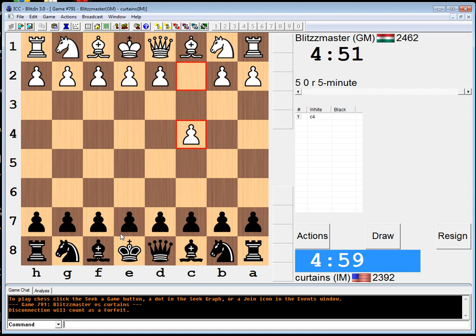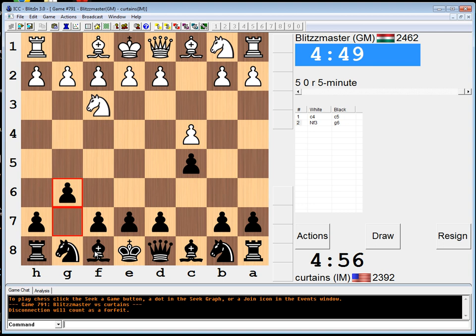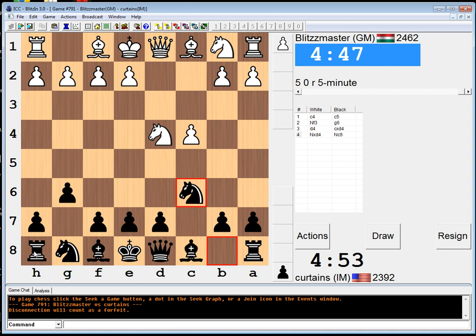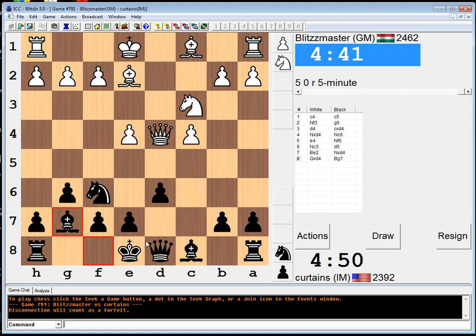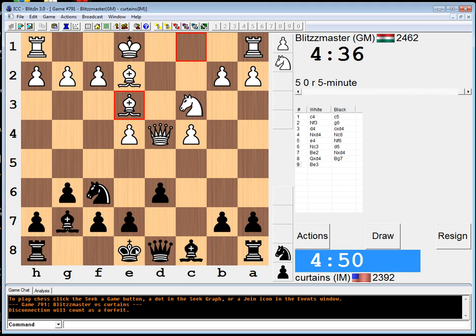I'm going to play my boring crap line. G6. Sometimes we get a Maroxi bind here, which I am comfortable with. It's boring, but I feel like it's pretty solid. This used to be one of my pet lines. I know it pretty well. I don't know it quite as amazingly as I did back then, but I'm hoping to get back there — back to knowing everything.